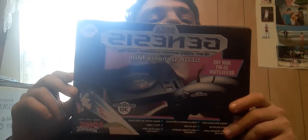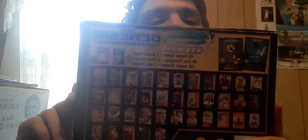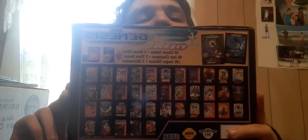The Sega Genesis Mini, the first one, came with 42 games total, two of them being bonuses — so 40 main games, but 42 because of the two bonus games.